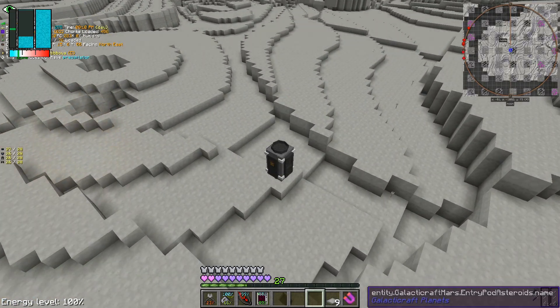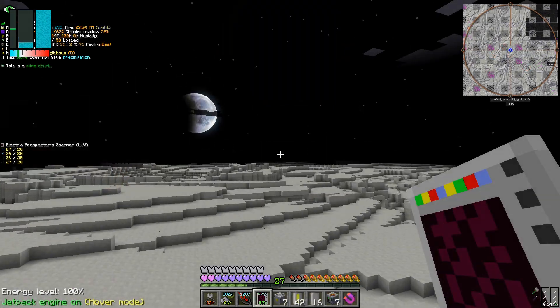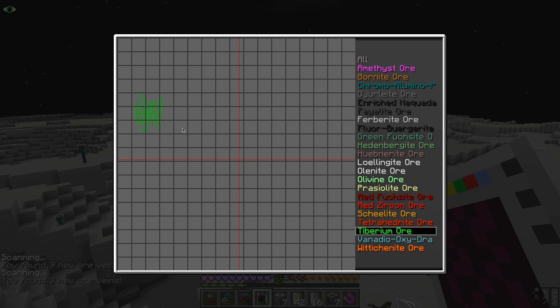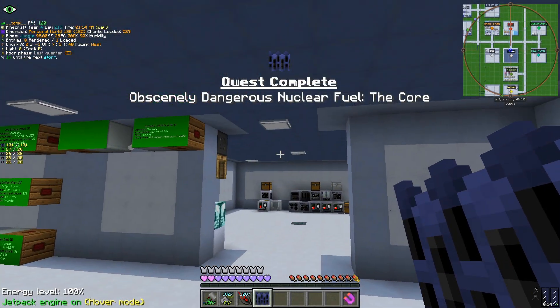Once we arrive at the new destination, the first thing we notice is how fast the day passes here. After some prospecting, we quickly find some Tiberium. After collecting some of it, we quickly craft the new fuel rods.